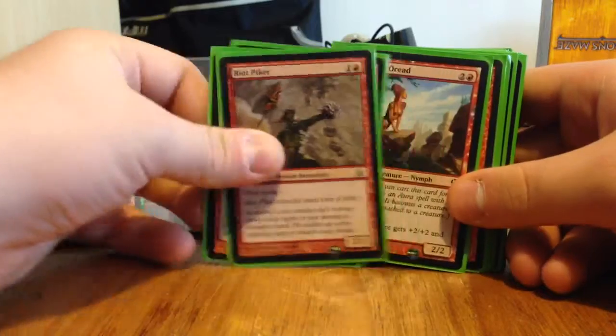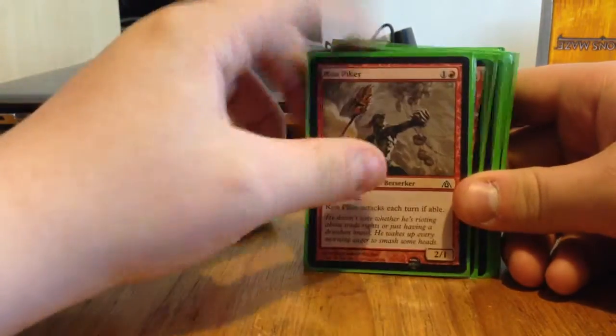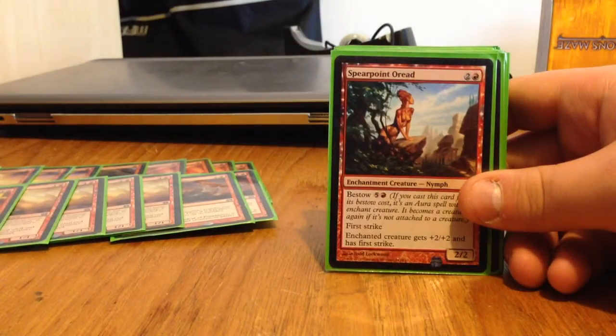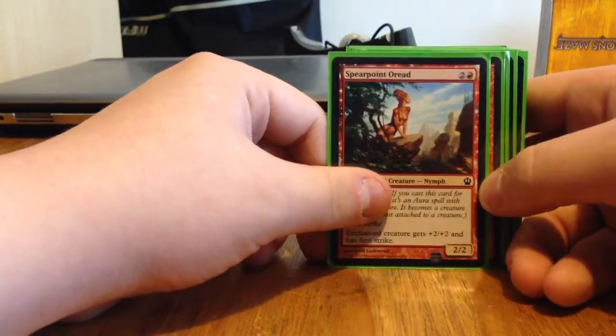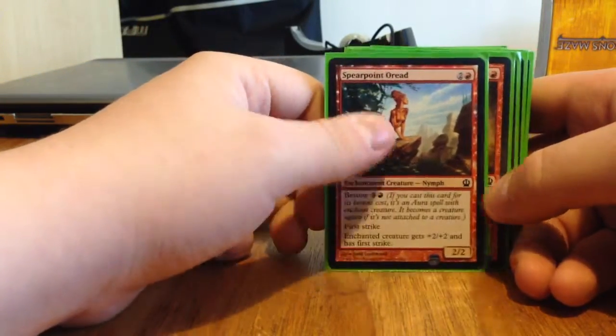We've also got a third Ordeal of Purphoros in here. We've got two Riot Pikers — a two-drop 2/1 with First Strike that must attack each turn if able. It's a Goblin, no surprise. It's pretty good with First Strike. Although it will eventually die to bigger creatures, it's still pretty nasty, especially if you pair it with Firebreathing — then it's like a first-strike 7/1 or something like that.